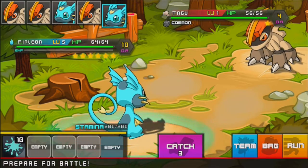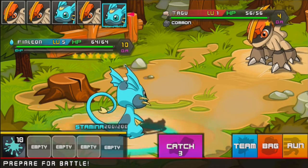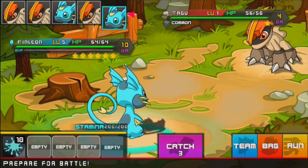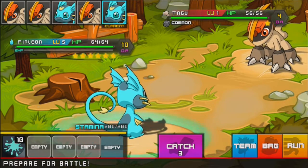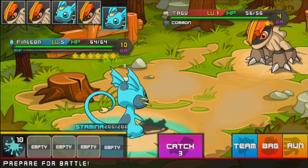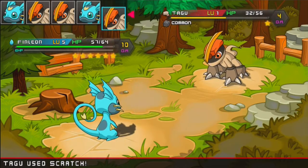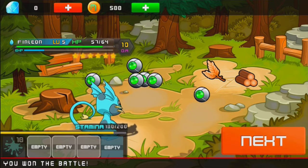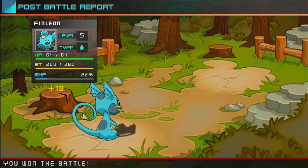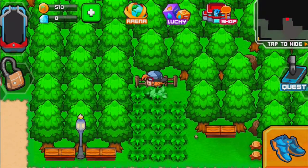That's a Tagu. You can always take a look at their level, HP, development rate, and how rare they are. It says common under the name Tagu. HP 56, development rate 4 — that's bad — level 1. The fist symbol means normal type, whereas my water type has the aqua drop symbol. Let's just use Splash. He did 24 damage and the enemy did 7. Critical — nice. We got 10 experience. Every time grass moves, that's where encounters appear — unlike Pokemon where it's all random.